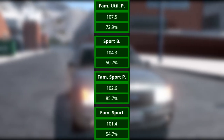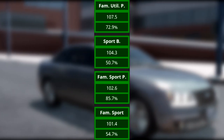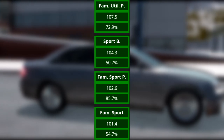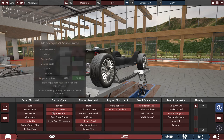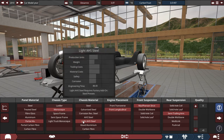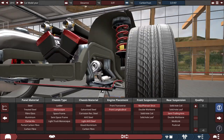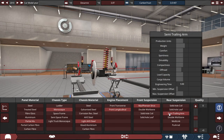For the market, it does excellent in the top four segments: Family Utility Premium, Sports Budget, Family Sports Premium, and Family Sports Car. The panel material is partial aluminum with a monocoque chassis made of light AHS steel, front longitudinal engine placement, McPherson strut front suspension, and a semi-trailing arm rear suspension.